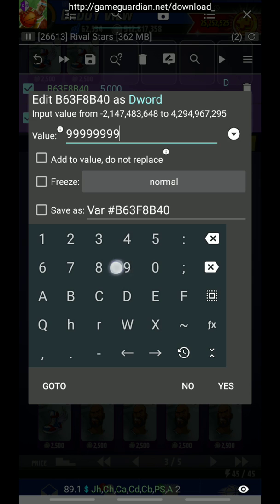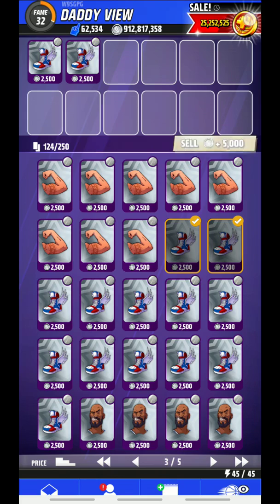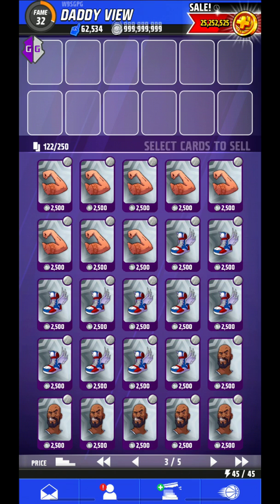After that, enter the amount and click Yes. If the amount is exceeded, then back out and click Yes. After that, sell and as you can see, I have got an unlimited amount of coins.